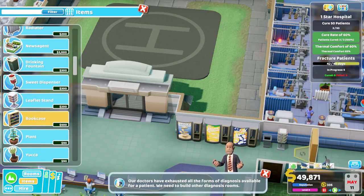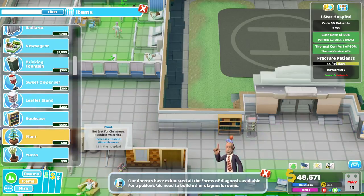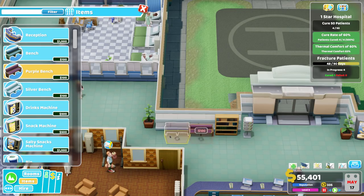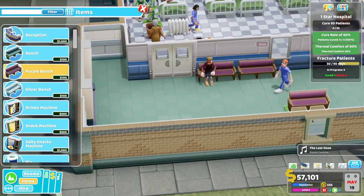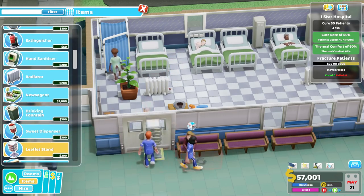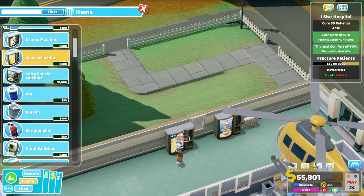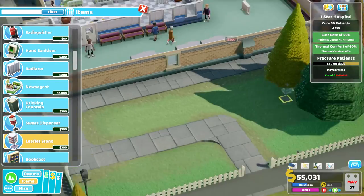We could do with a newsagent to be honest. We'll get a plant in there. And let's see if we can get some more benches in as well — a nice bench in there, and a nice bench in there. I think we need some over by the ward as well, but for some reason everyone just kind of stands outside the ward. You'd think they'd go in and wait in there. Maybe I can get a leaflet stand over here while people are waiting. Can I fit in some more machines over here? Yeah, I can. So I'll fit in a nice salty snacks machine, drinks machine, and a snack machine. So everyone should be happy now, and a bin right next to it all. So no one should be complaining about lack of food.